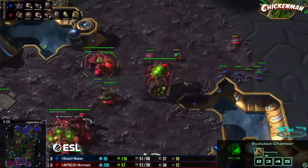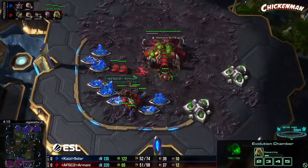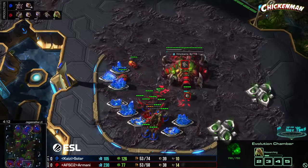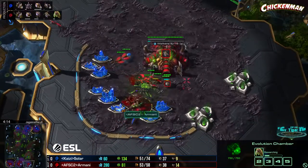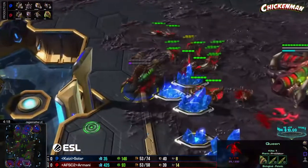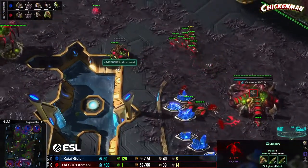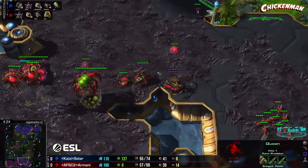Armani must have killed an overlord — that's a really annoying catch for Solar losing that scouting ovie. It's going to be melee out of Armani. Solar on the other side is going for the lair instead of getting an upgrade. Oh, he's going to grab a queen — two hit points! Oh my god, the two-hit-point queen. What a save.